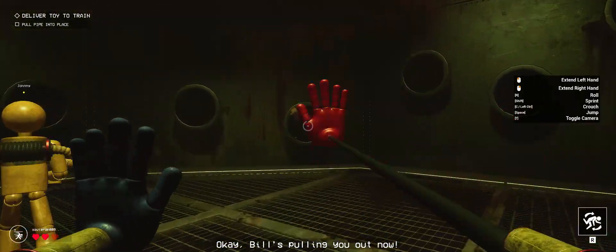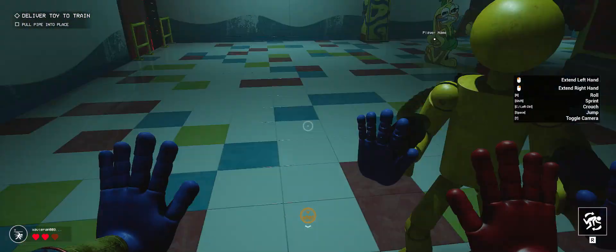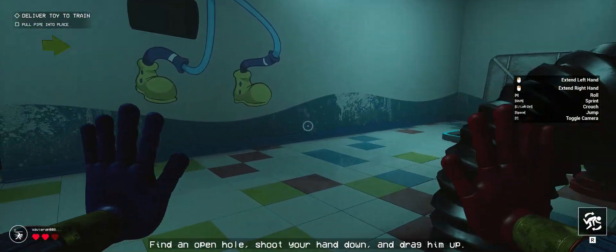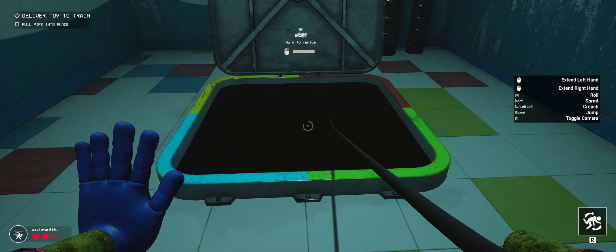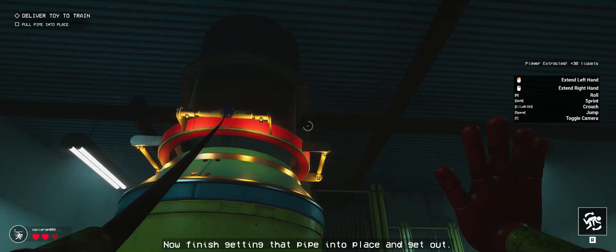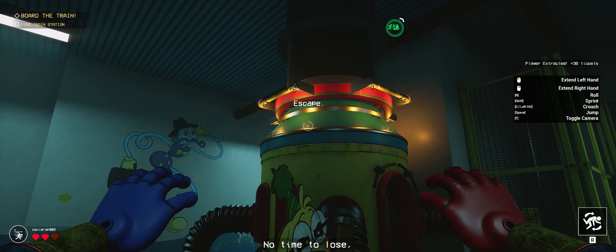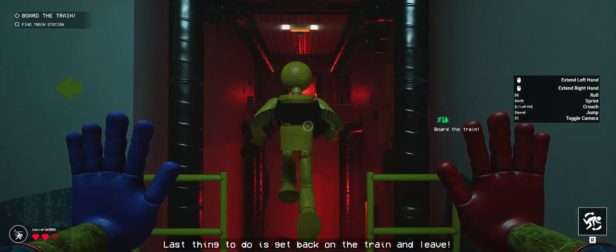Okay, Bill's pulling you out now. Why don't you go save Johnny? I think he's earned it. Find an open hole, shoot your hand down, and drag him up. Now finish getting that pipe into place and get out. No time to lose. The piping system sent the toy to the train. Last thing is to get back on the train and leave.